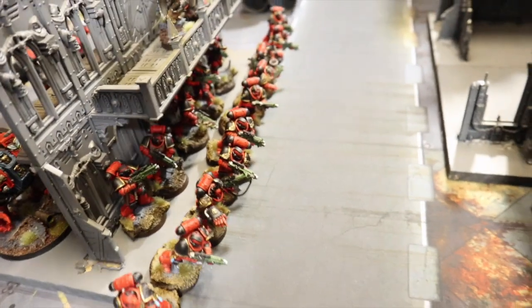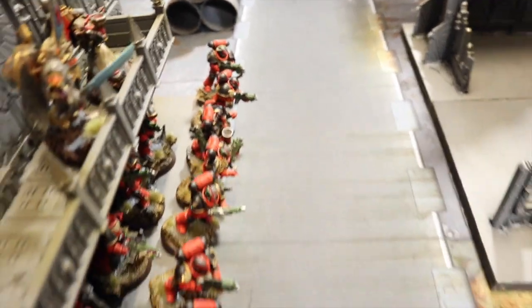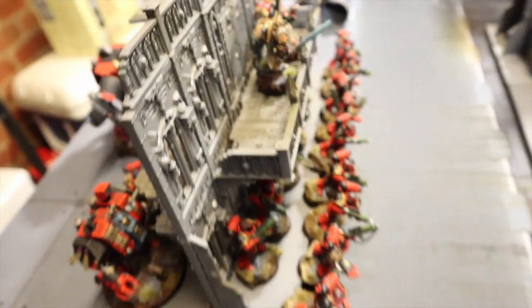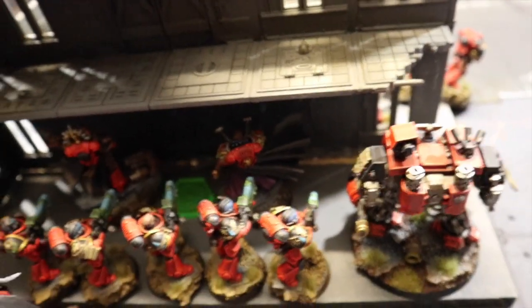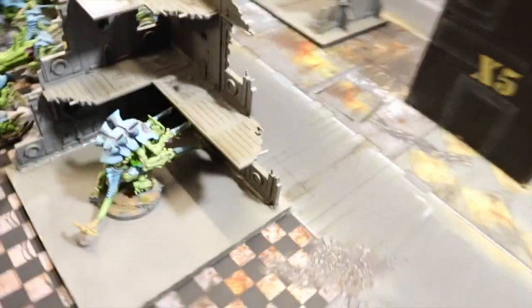All the Primaris marines are along the front touching cover. The Sanguinary Ancient and Priest are up in the rafters overlooking everything. The big Redemptor Dreadnought is at the back, then the Librarian Dread, then Mephiston and the Captain. The five-man Hellblasters are hidden behind a wall so heavier shots can't see them. Terminators are in deep strike reserve.